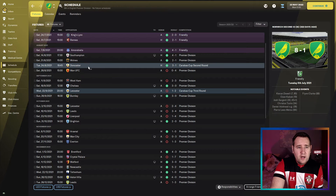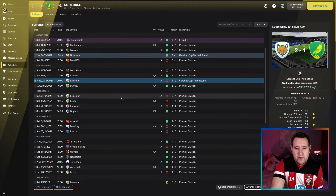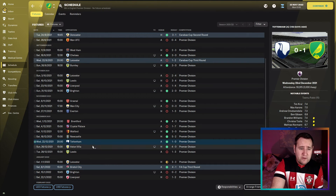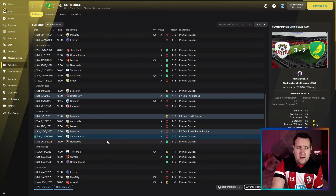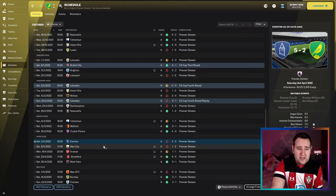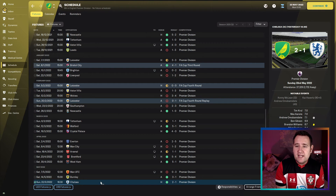Looking at match results: beat Southampton 4-1, Wolves 2-1, lost to West Ham. Lost to Leicester in the FA Cup fourth round 2-1. Lost to Crystal Palace 7-1 — no one even sent off. But then beat Watford, Newcastle, Tottenham, and Villa — a good run. Lost to Leicester in the FA Cup replay. Beat Southampton 4-1 to start the season, lost to Southampton in a rematch so couldn't do the double. Lost to Everton and Man City, got a point against Arsenal.